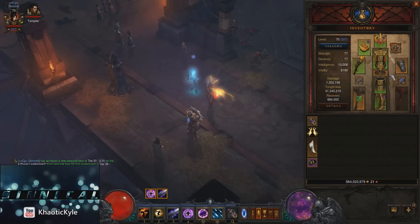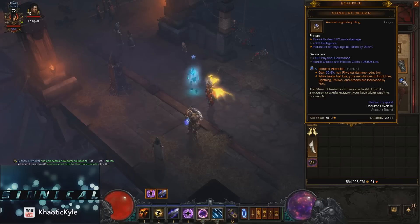The last gem is going to be a defensive gem — the Esoteric Alteration. I don't see many people using it, but it's great. Pretty much you're not going to take as much magical damage from any sources. This includes monster affixes such as Thunderstorms, Jailers, Electrified, Poison, pretty much anything. And after you get it to rank 25, once you get below half health, your resistances are practically doubled. So on top of being resistant to elements, you're going to be even more immortal.